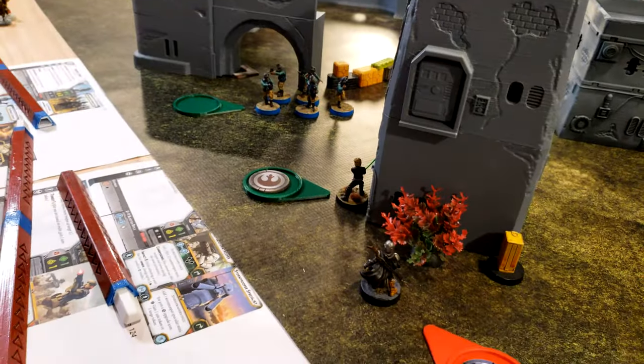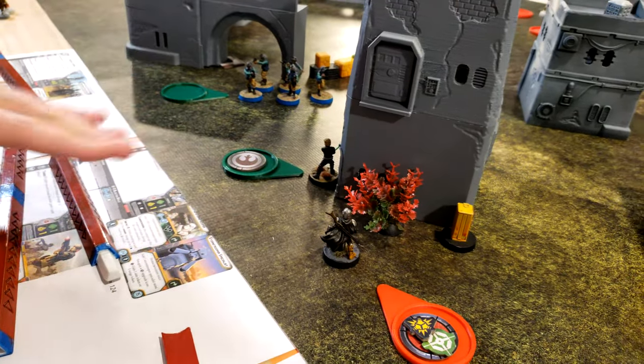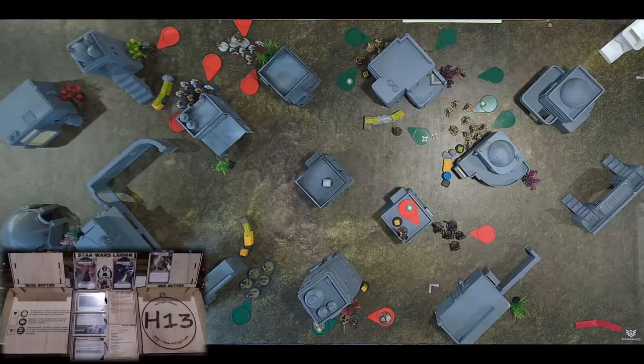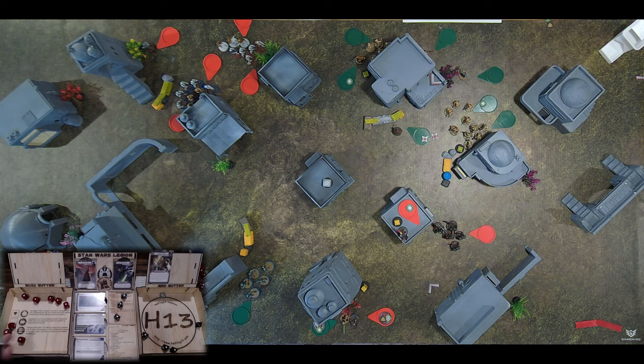He's going to force reflexes and Jedi mind trick. Actually, I'm not going to Jedi mind trick at all. Aim, move up, and then attack, and then probably attack again. I think I'm going to save that aim. So we're looking at six, Pierce two - so you're rolling eight. I need two more of those. So you take one. I'll take one point.